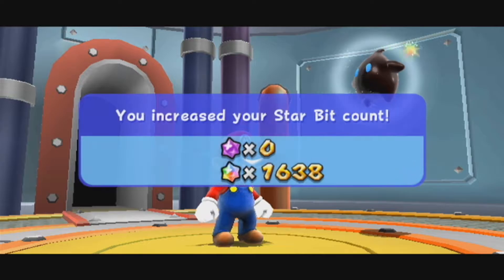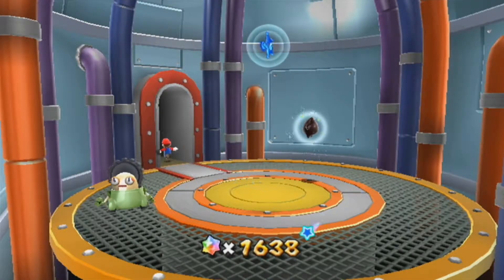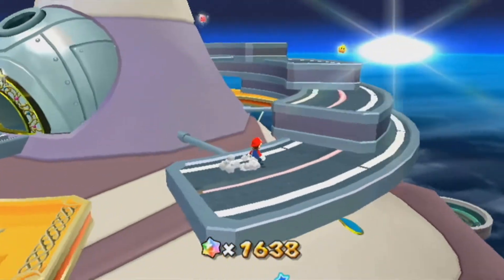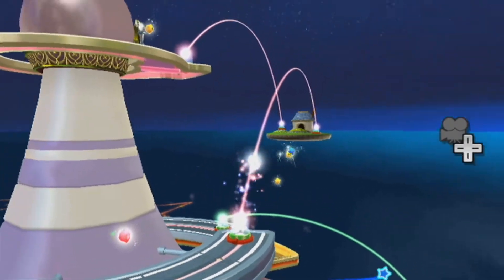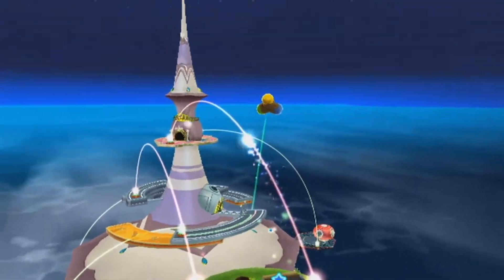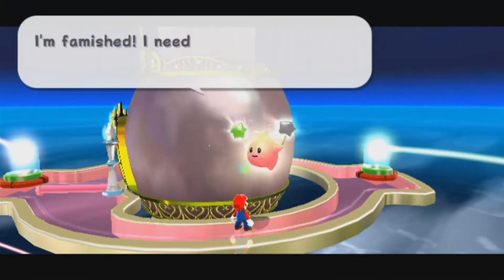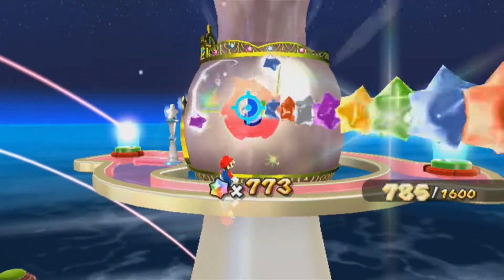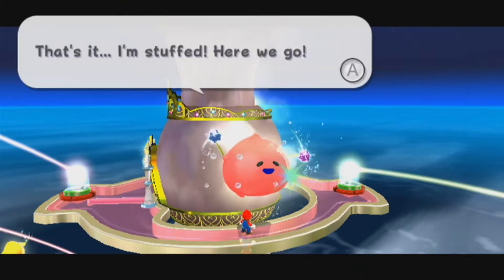There we go. And now we're going to be super duper close. We actually made it — 1,600. So with that being said, we can and will get to the next area here. The best way to do this is probably go back over here. Hello, other previously hungry Luma. I'm just going to go out on a limb and assume no more prankster comets spawned in. And then we did it — with 38 star bits to spare.